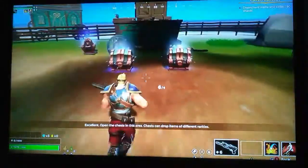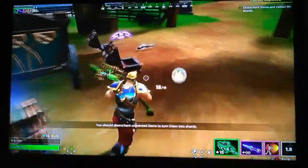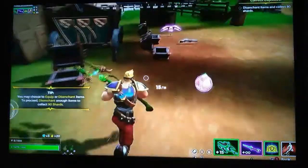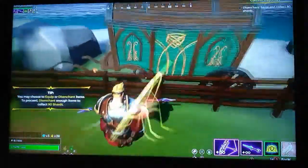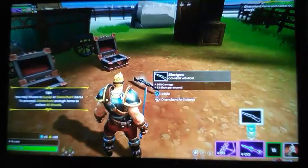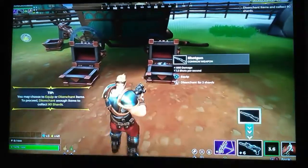Open the chests in this area. Chests can drop items of different rarities. Oh no no no no! You should disenchant unwanted items to turn them into shards. Do I do that? I don't know what's better — oh, I know this is definitely not better.